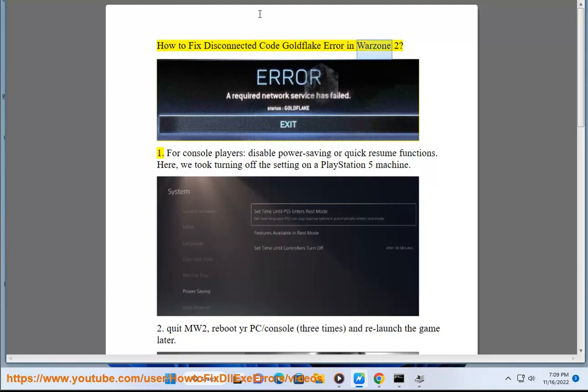How to fix the Disconnected Code Gold Flake error in Warzone 2. For console players, disable power saving or quick resume functions. Here we show turning off the setting on a PlayStation 5.